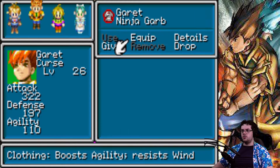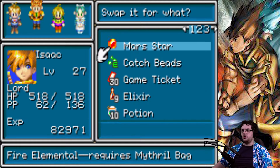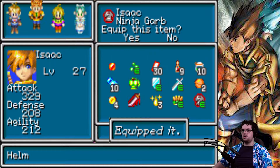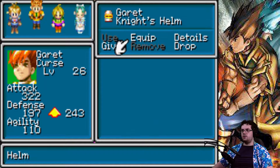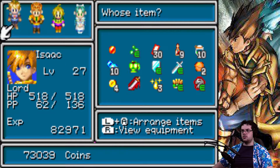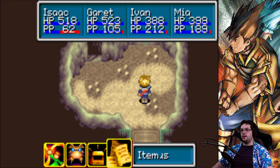Who wants the ninja guard? You want the ninja guard. You can have the knight's helm for that. You can go back to having your knight's helm — there we go. Done. Alright, we're in!